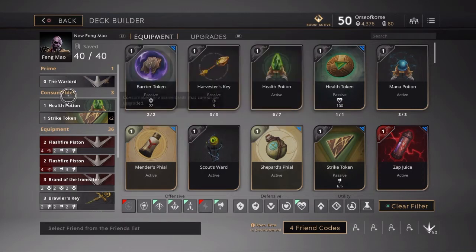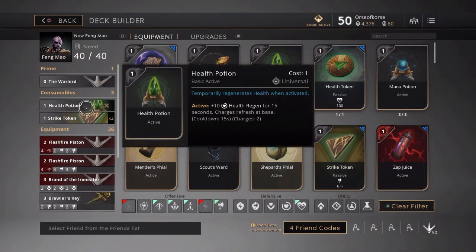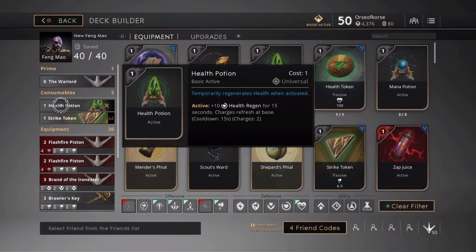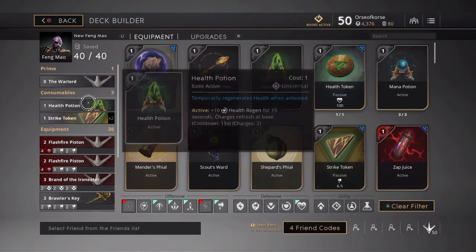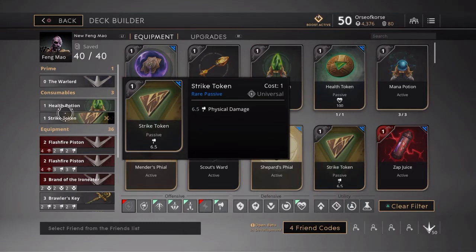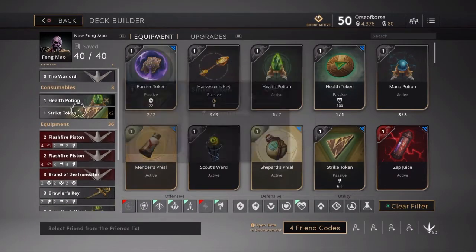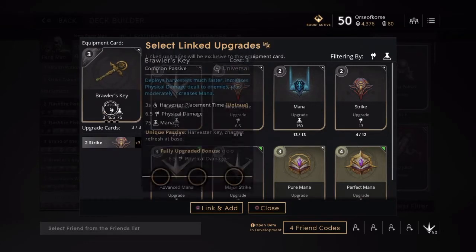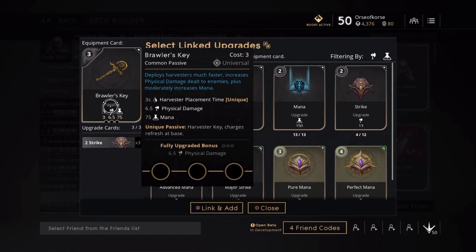You want to be a threat, so that's why I go with the Warlord. For consumables I keep it fairly light — I went with the health potion and two strike tokens. I don't even go with the Harvester's Key early on; I focus on damage and a little health regen, clearing out camps as quickly as I can, maybe going for a gank if I can get level two pretty quickly. At three minutes I go back, and the first card I grab is my Brawler's Key.